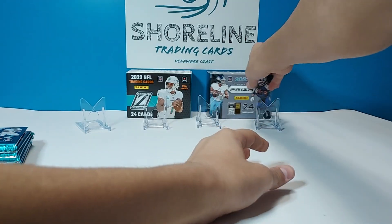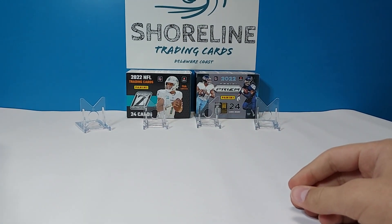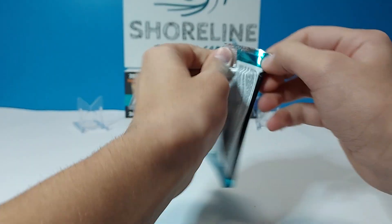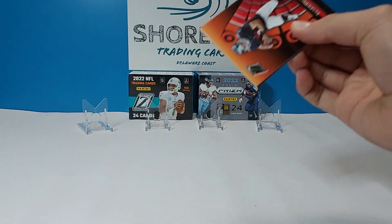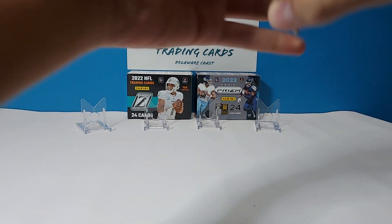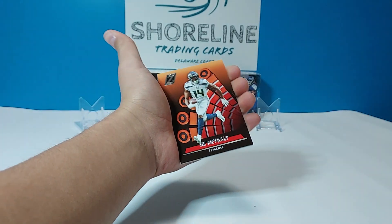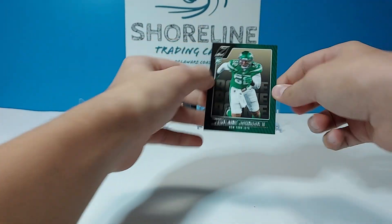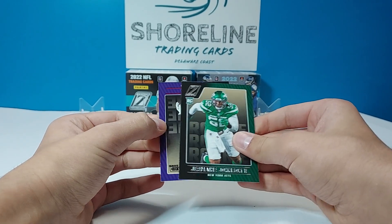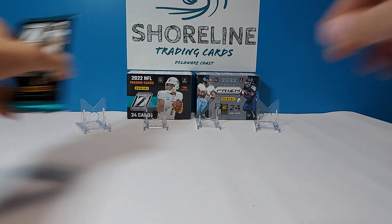Let's get into it and start with Zenith. We've only gotten one autograph out of our Zenith boxes — the rest have been mems — so let's see if we can change that. Pack one: Marcus Mariotta, DK Metcalf, Jermaine Johnson the second, and a Red Zone of Lewis sign.